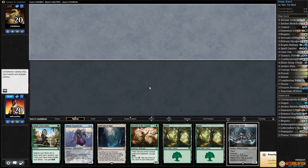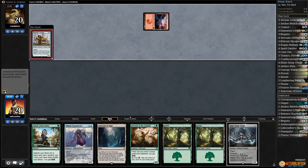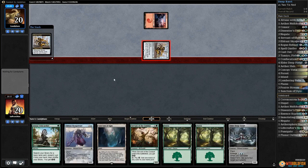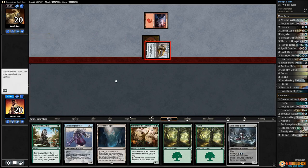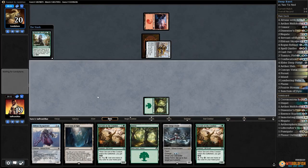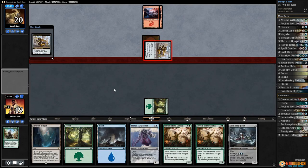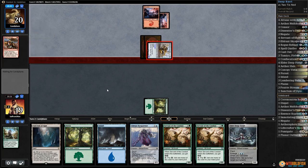Definitely not a great hand for game two. Opponent has bonded courier - that card is so good in the red deck. Maybe we should just play that every week for budget magic - down to 19. Forest, attune for an island, pass the turn.